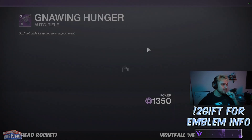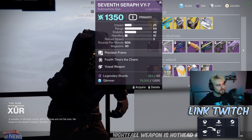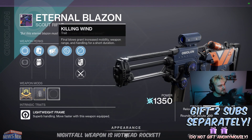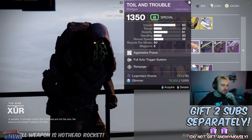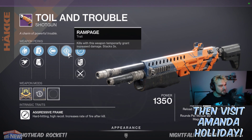We've got the Gnawing Hunger with Zen Moment and Rampage — pretty average roll. We've got the Seventh Seraph with Fourth Times the Charm and Warpole — another average roll. We've got the Eternal Blazon with One for All. One for All is really good for add clear, so that's definitely worth grabbing, not a god roll though but not too bad.